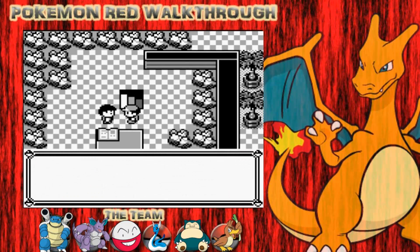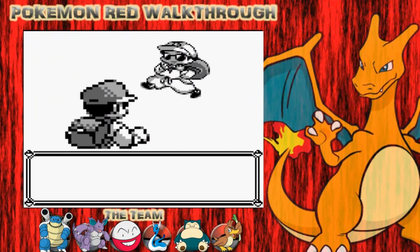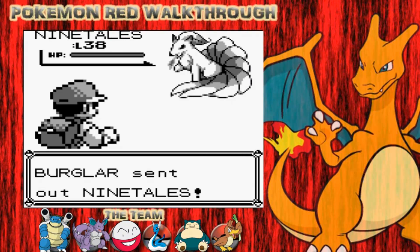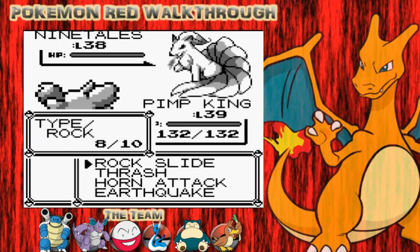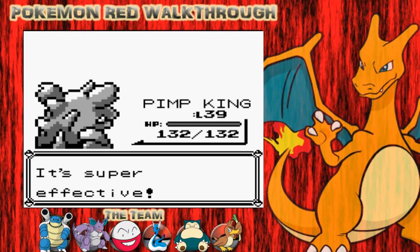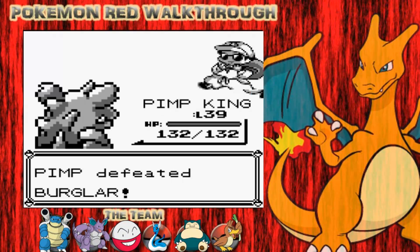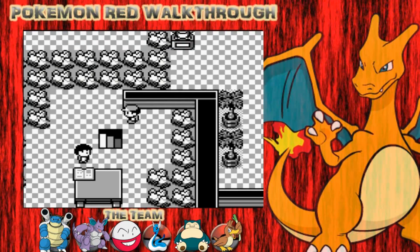Go up this step. You can verse this guy here - he's another Burglar. He's got one Pokemon - a Ninetales. Ninetales is a pretty cool Pokemon. Level 38, so it's quite high. My Earthquake will obviously do a big chunk of damage to that. I get 3,420 dollars for winning that.